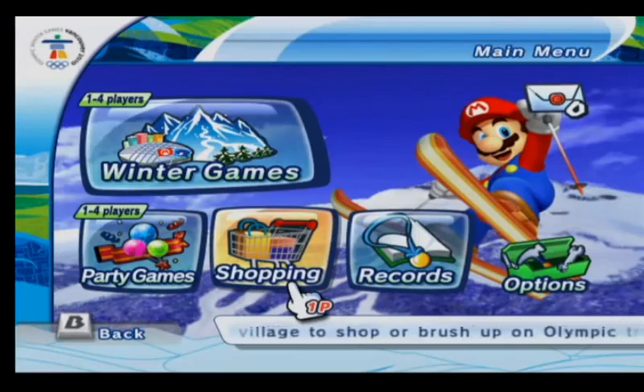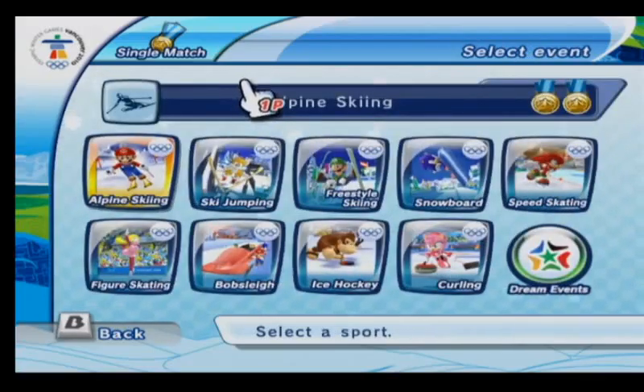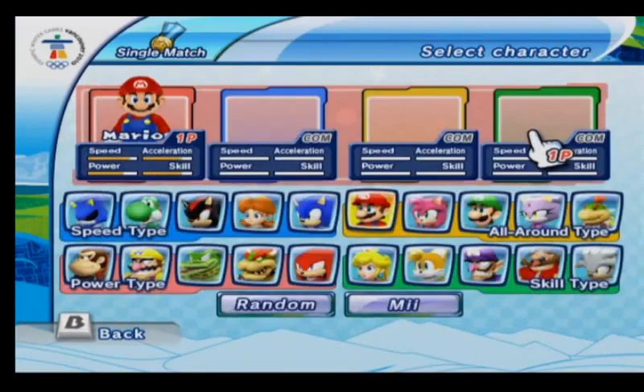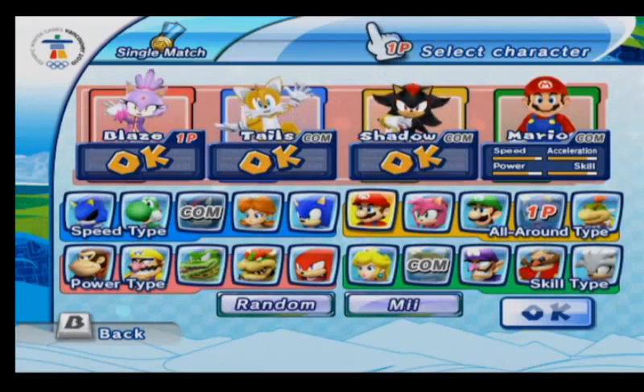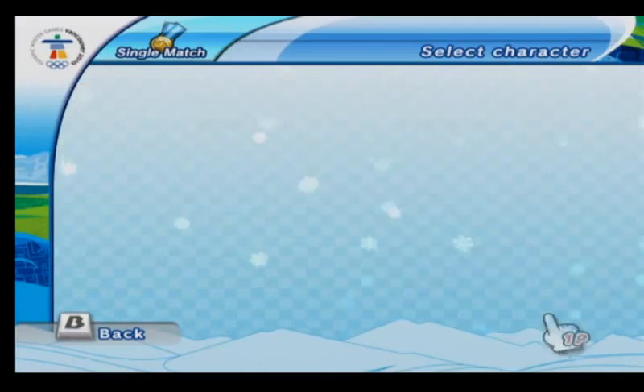Now we come to event number four, which is similar to the last one. This time we need to choose four characters in the team, instead of just one. So for Chosen: Blaze, Tales of Shadow, as usual. In the 2008 games, there was one character who we usually choose but wasn't in that last game, because this is when he was introduced — he's one of the new four characters. Let's continue on to the event.